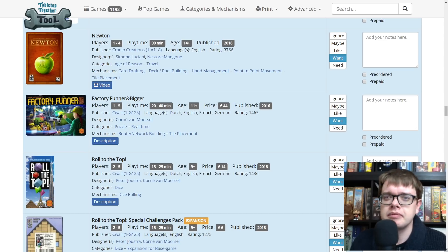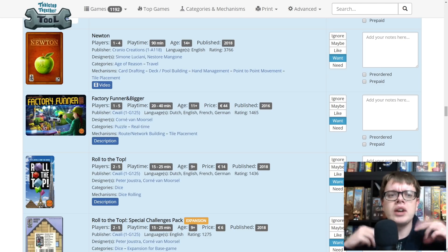Factory Funner and Bigger — it's a game where you are trying to build all these pipes. There's a real-time race, a Galaxy Trucker kind of thing, to build all these pipes and get them connected to score points if you can get the right resources to the right plants. We played it once at an old game group and it was a fantastic game — I really enjoyed it and have never gotten around to having a copy. Factory Funner and Bigger presumably expands it even more. I'm also told that Habitats from the same publisher is something I should look out for.